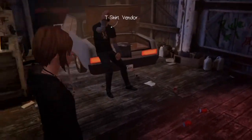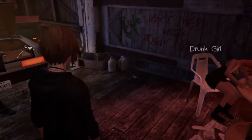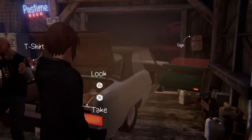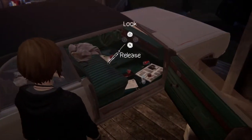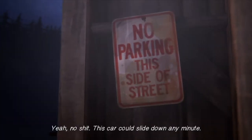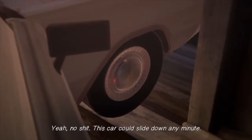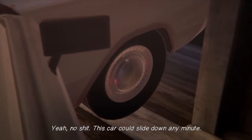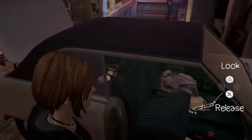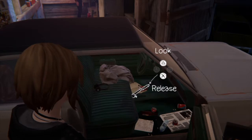After you've done that, make sure that you speak to the vendor and try to take the shirt. You can either go straight to the parking brake or read the sign. Reading the sign tells you what to do in case you're unsure, but you can definitely just go straight to the parking brake.